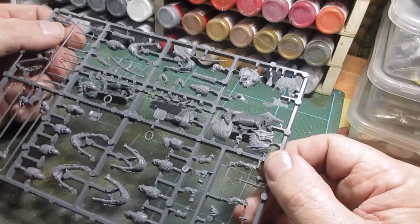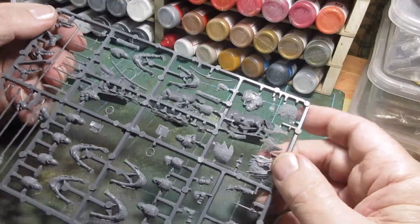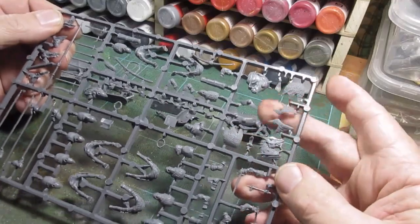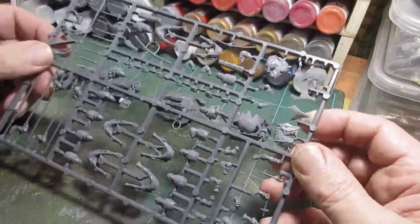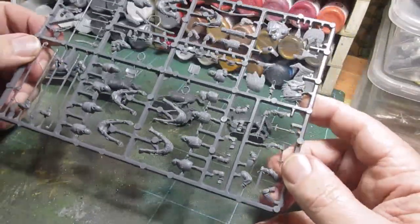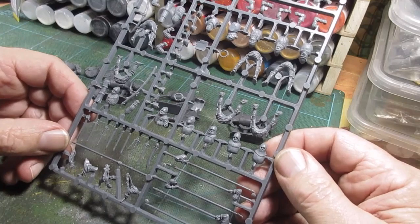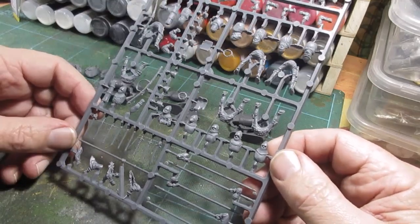We've also got some spare heads for the horses — a couple of spare heads — and we've got some chain mail. So we have three bits of chain mail for the horses. Lots of heads for horses; I seem to have six lots of heads. So there we go — I was just fascinated by the amount of body parts for all these medieval riders.